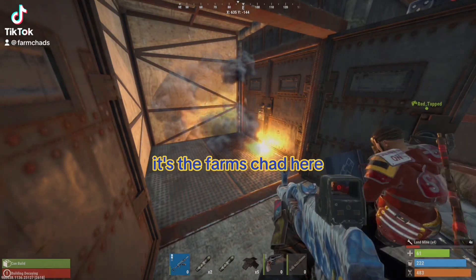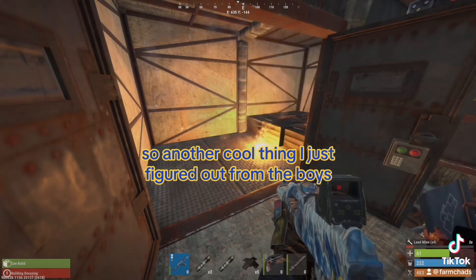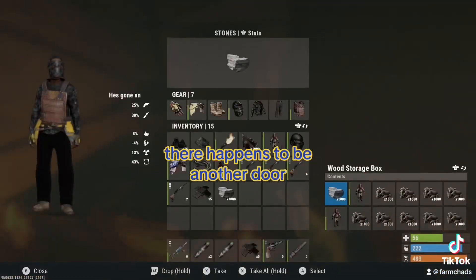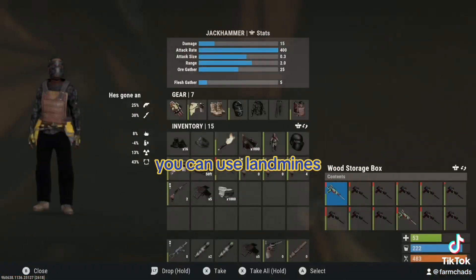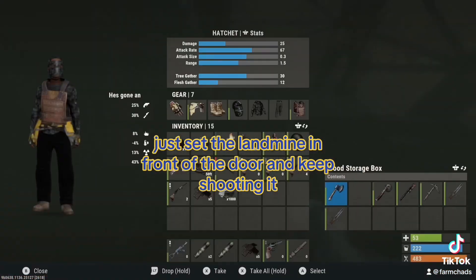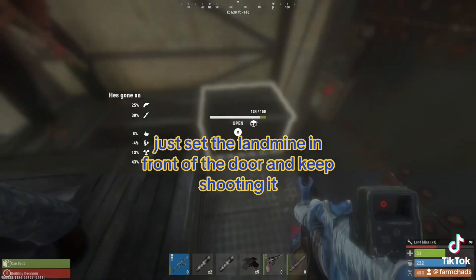What is good boys, it's the farm chat here. So another cool thing I just figured out from the boys: if you're raiding a base and there happens to be another door, you can use landmines. It's a bit cheaper than anything else — just set the landmine in front of the door and keep shooting it.